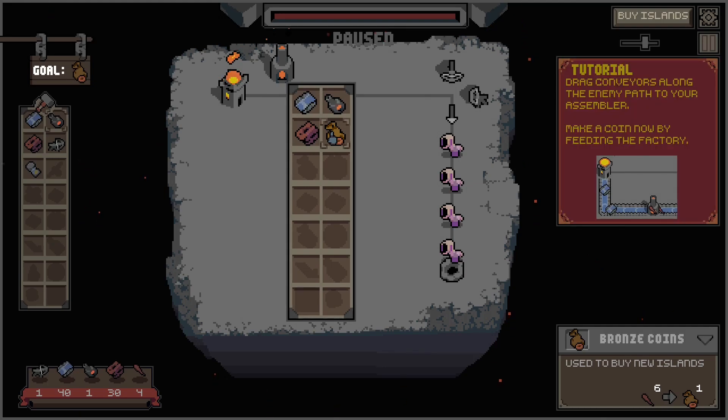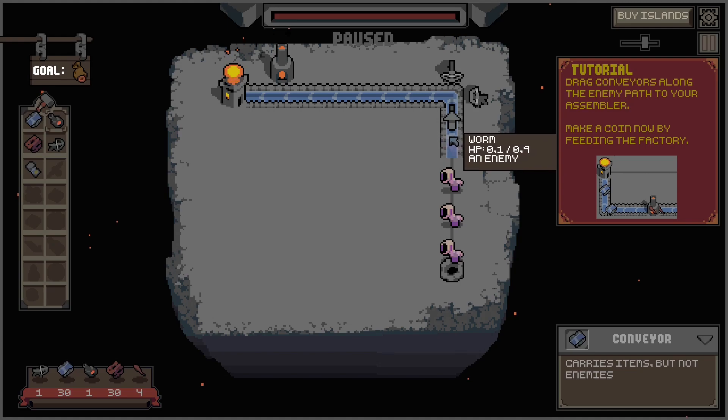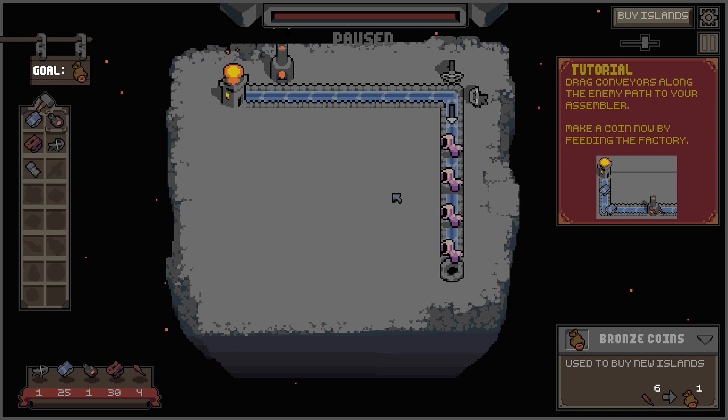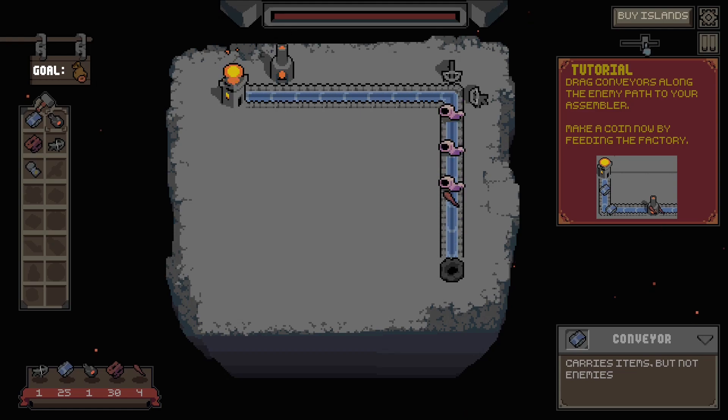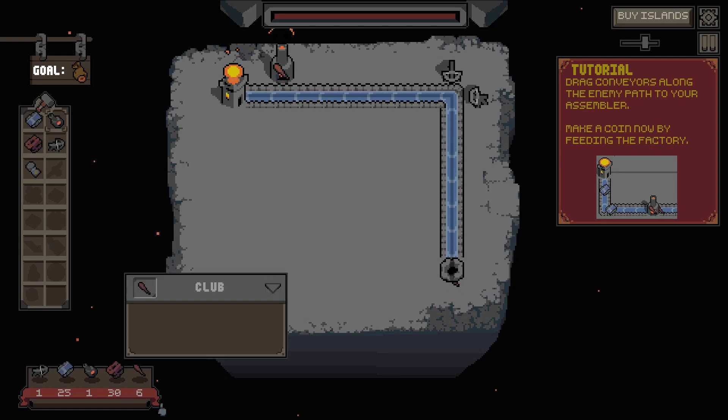Track conveyors along the enemy path to your assembler to make a coin by feeding the factory. These are the conveyors. Is it like that? And this goes then here. Is this connected now? Let's see — waiting. Okay, it goes into it — one, two...